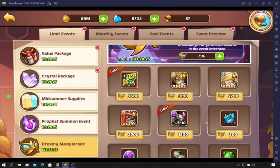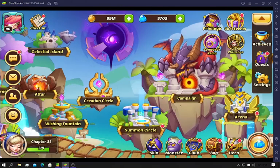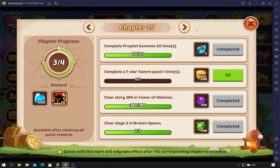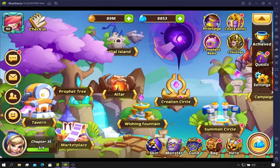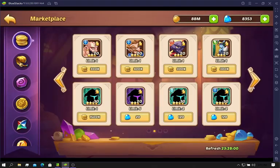We definitely don't have them, plus we already have all our Fiona copies. We are looking pretty good on gems. I've got a good bit of the chapter system done the other day, so that got us quite a bit. Now we're stuck waiting on a seven-star tavern quest.